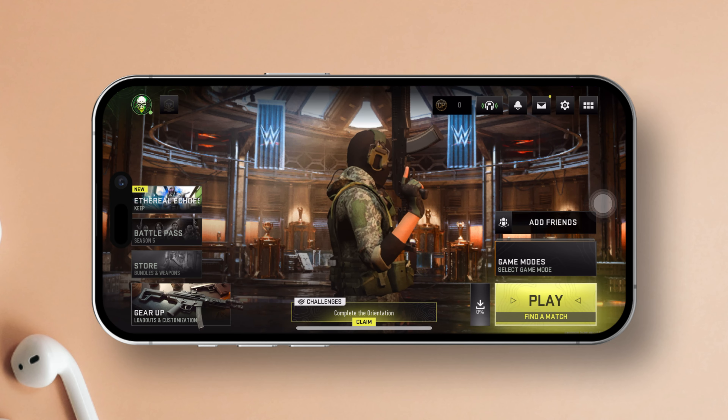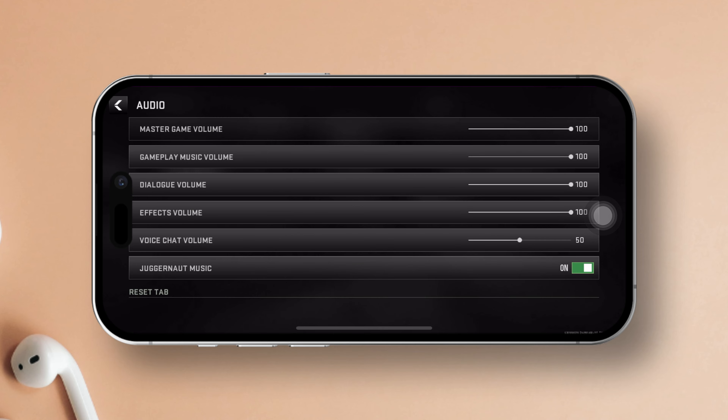Let's get started. First things first, fire up Warzone Mobile on your iPhone. Now let's dive into the settings. After that, tap on Audio. Here's where the magic begins.